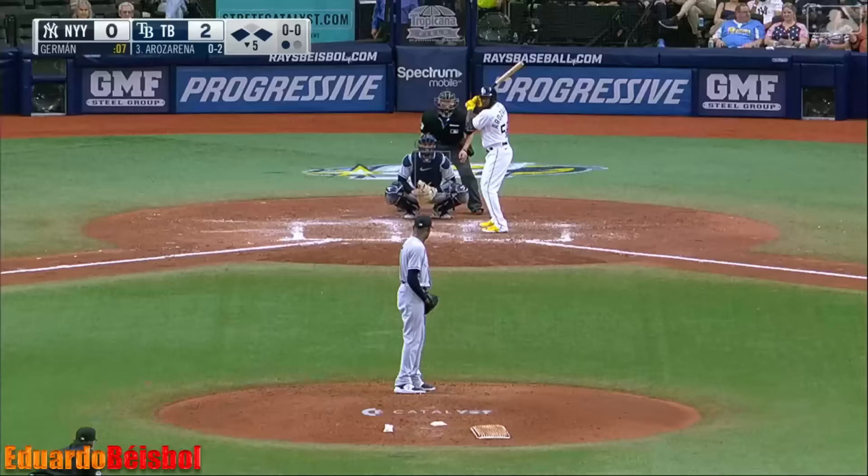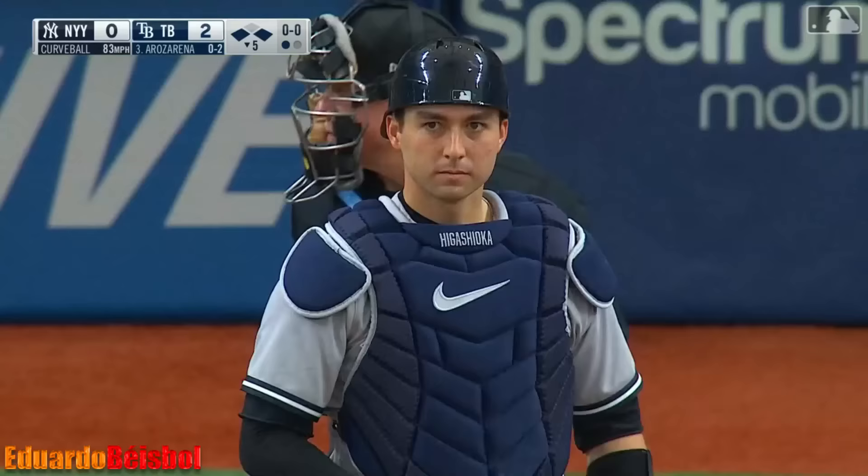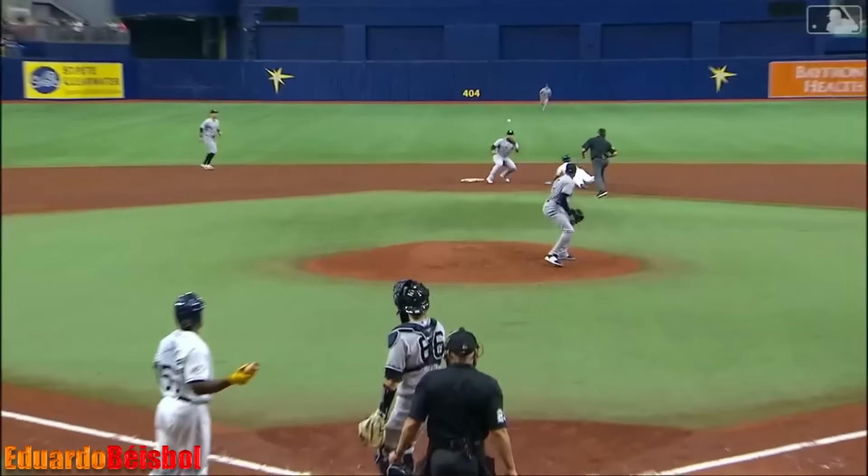Runner goes — big jump — the throw to second. Got him! Great throw by Kyle Higashioka and a good tag by Torres. Higashioka doesn't have the strongest arm in the league, but he's got some.